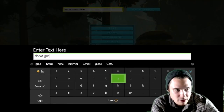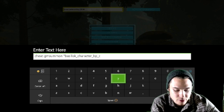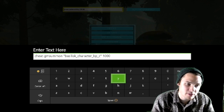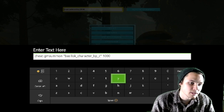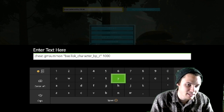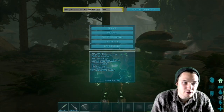The first command is: cheat GMSummon basilisk_character_bp_c, then whatever level you want. I like to type in 1000 — it does give you a 50% tame bonus, so it'll give me around 1500. This command here spawns a custom-level tamed Basilisk — it is tamed, not force tamed.